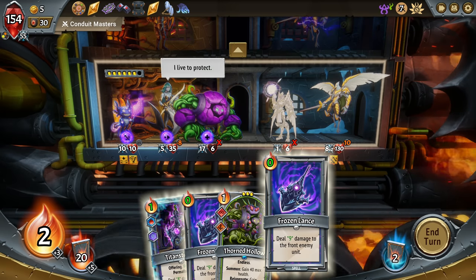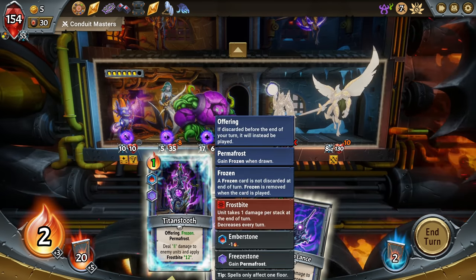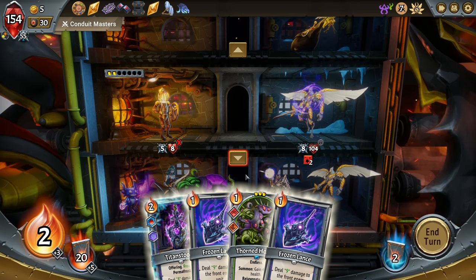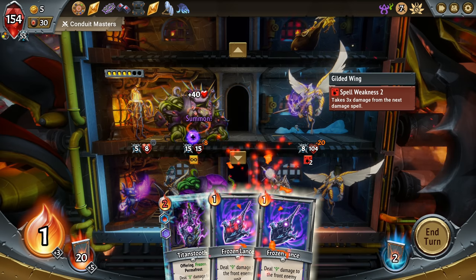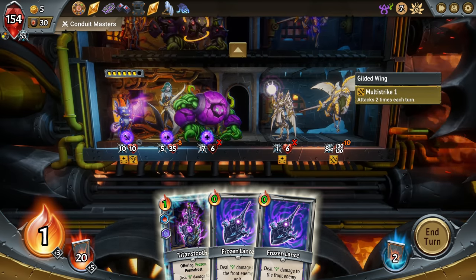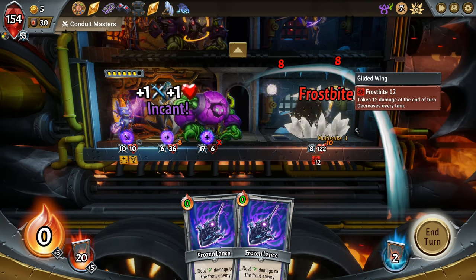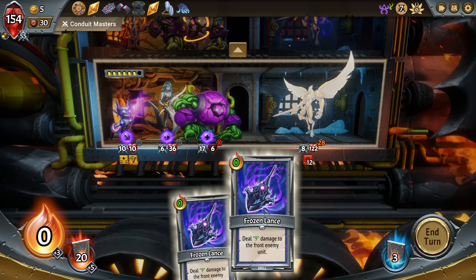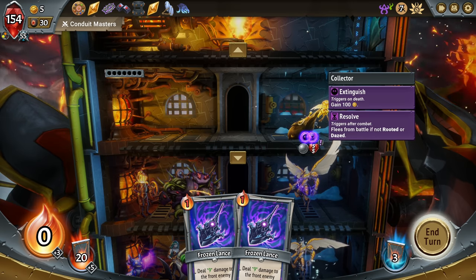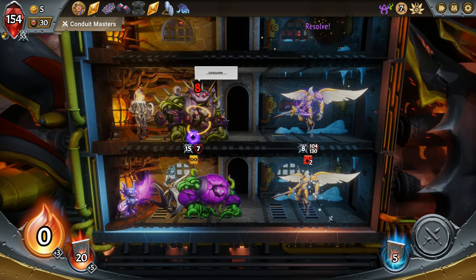Let's do something like that. I don't think this is gonna do anything. I could put a Thorn Hollow here to protect, but this guy's still gonna move on — our pyre is gonna have to deal with it. I can Frozen Lance this to save a little bit of damage. Actually, let's go here. And then maybe I should just cast both Frozen Lances there. Or I can take this one for some gold — oh no, I can't, never mind.